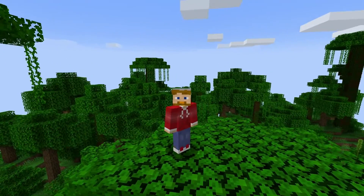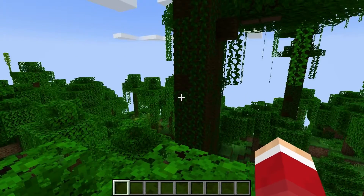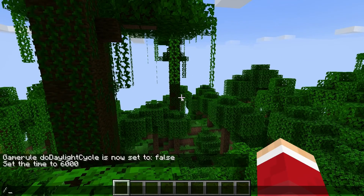Hi guys, so in this video I want to show you how to get moss blocks. Moss is something you find in lush caves. I'm going to go to it really quickly, but then I'll tell you how I get there without cheating.